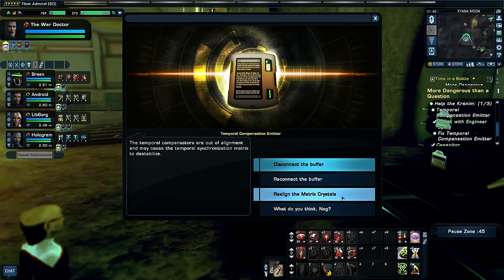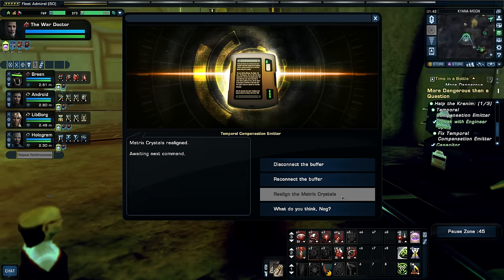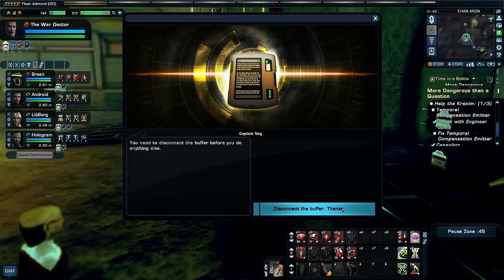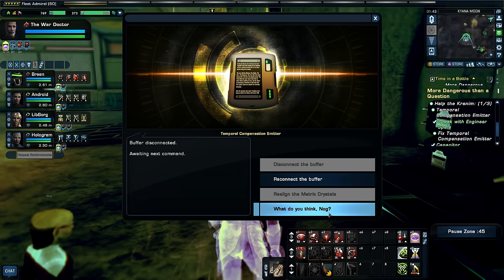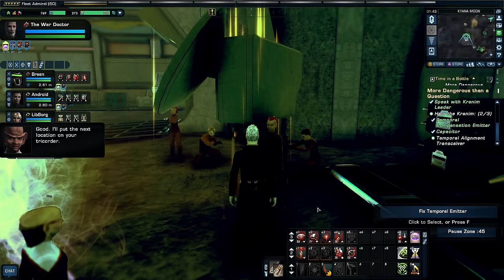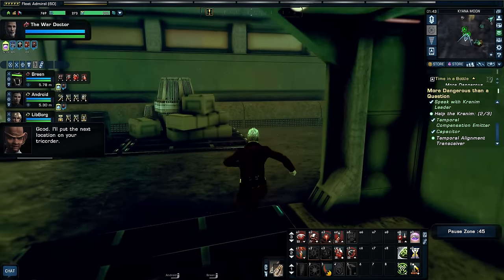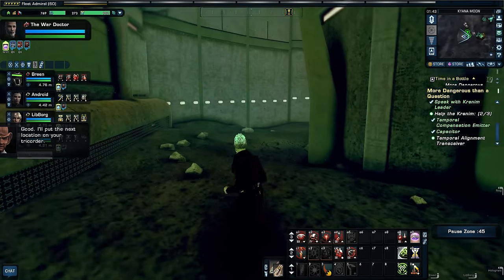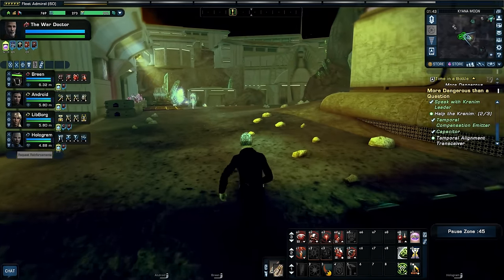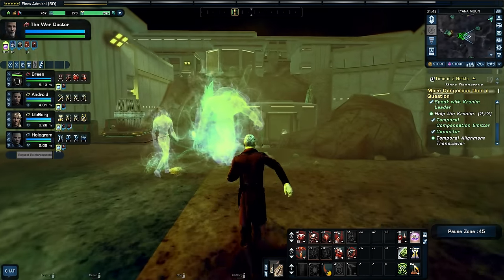Disconnect the buffer. Reconnect the buffer. Realign the matrix. You should realign the matrix crystals. You need to disconnect the buffer before you do anything. Now reconnect — you got it. Good. I'll put the next location on your tricorder. It's a good thing he was there to help me — I'm just a lowly tactical officer. What do I know about realigning buffers and matrix crystals?